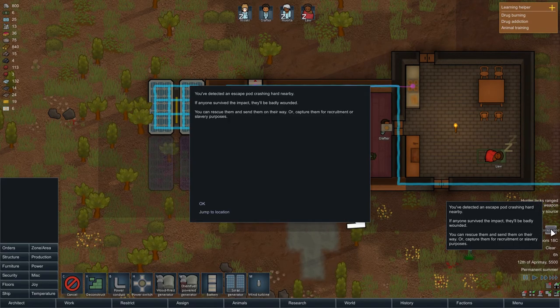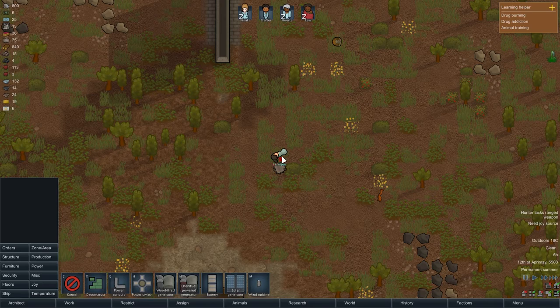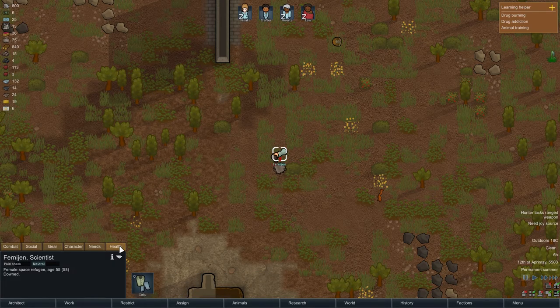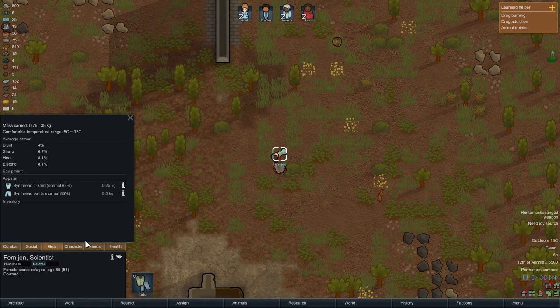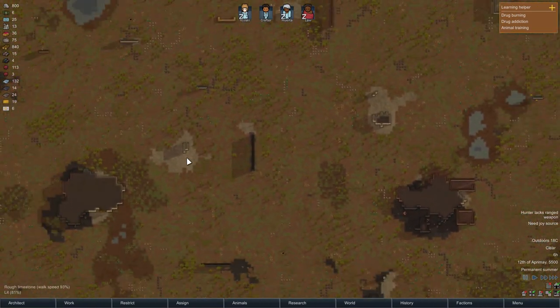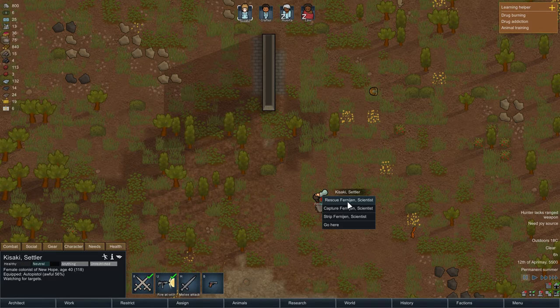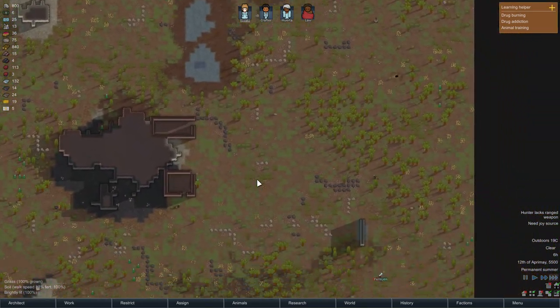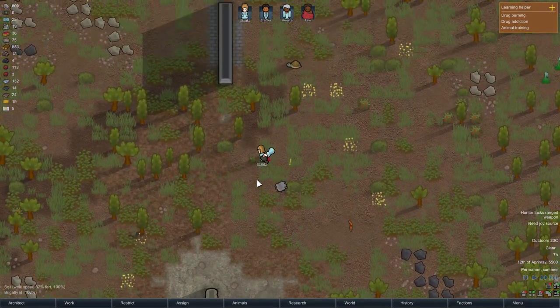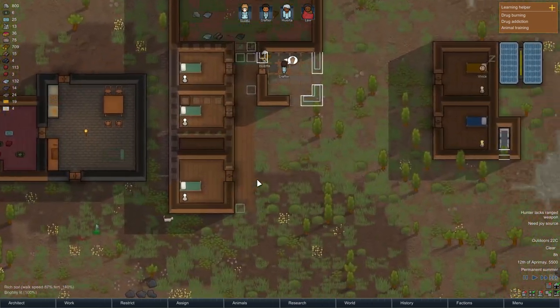Escape pod! You have detected an escape pod crashing hard nearby — if anyone survived the impact they will be badly wounded. You can rescue them and send them on their way, or capture them for recruitment or slavery purposes. We did get someone — they're a scientist, they are not dead. Pain is extreme, gunshot wound. I need to send someone down there ASAP — Kisaki is our doctor, so she will be drafted to go rescue.